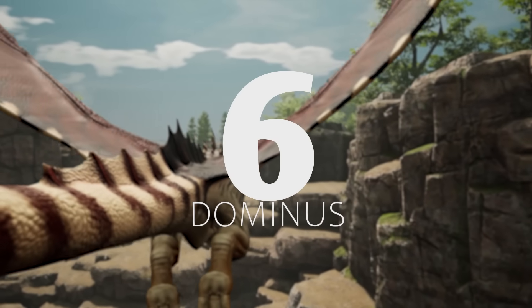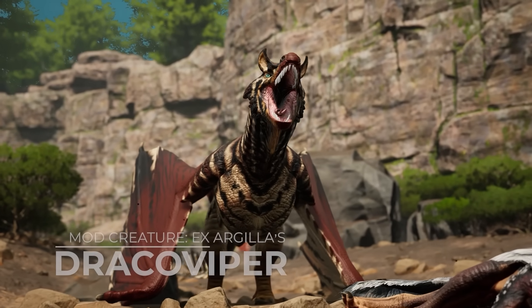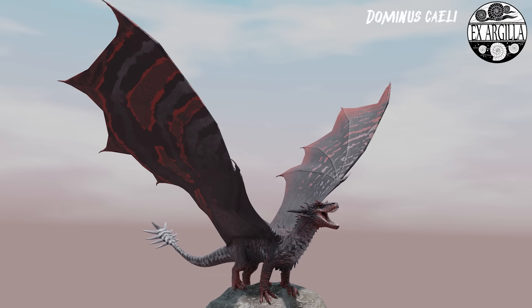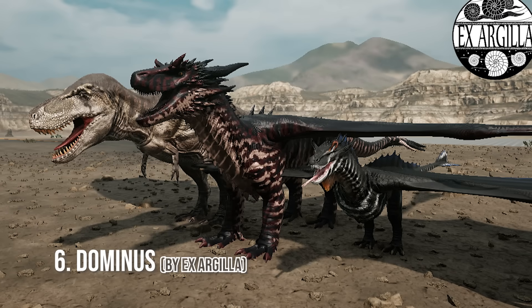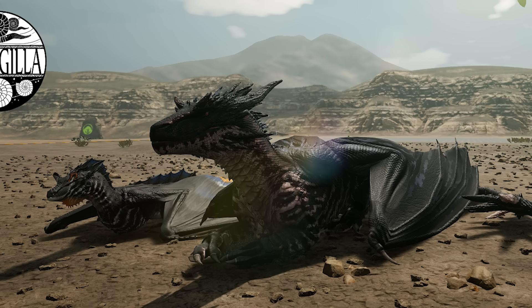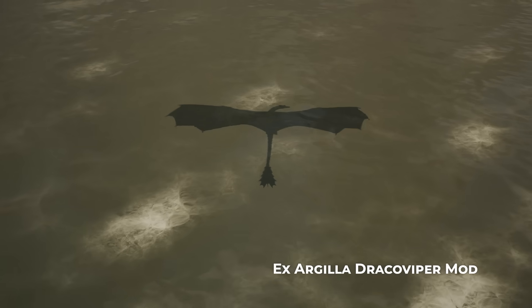Likely the biggest dragon to haunt the skies of Path of Titans for now, this is the Dominus. Made by the XR Gila team, it will be the big brother to the Dracoviper mod that recently released. This is the size of Tyrannosaurus Rex in the game, but with one massive benefit — it can fly. This is probably one of the most complete mods on the list, with 32 out of 45 tasks completed, and will likely be the next dragon mod to make its way into the game.